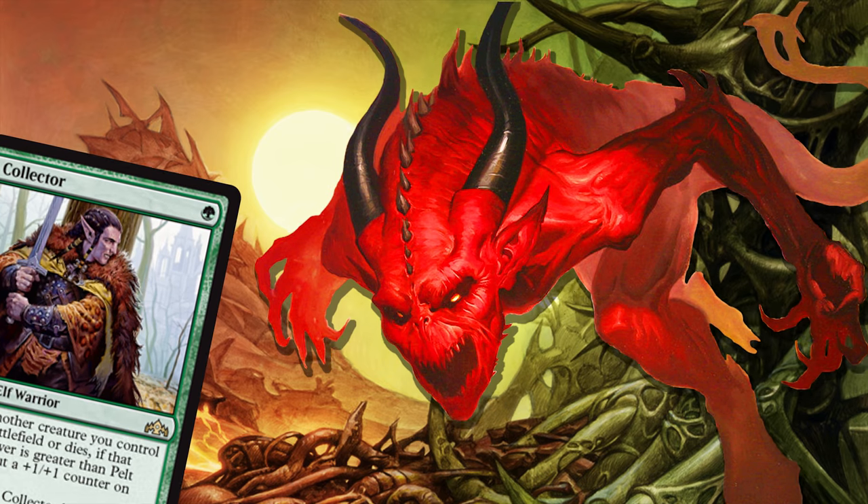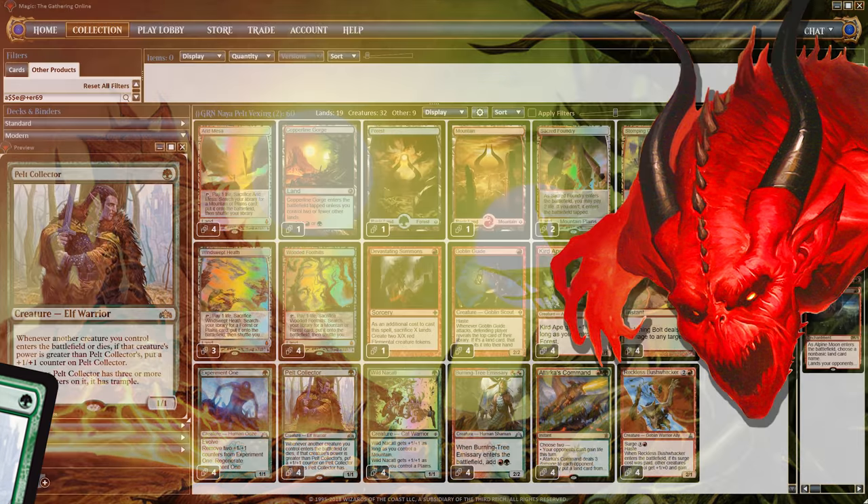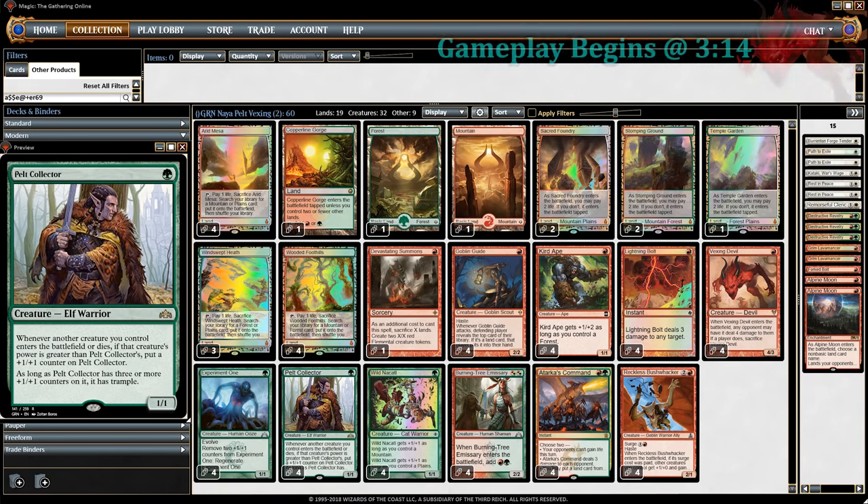Sometimes the people at Wizards forget to take their medication, which can be good for us because we get new cards like Pelt Collector. Pelt Collector says when another creature you control enters the battlefield or dies, if that creature's power is greater than Pelt Collector's, put a +1/+1 counter on Pelt Collector. And if Pelt Collector has 3 or more counters on it, it has Trample.